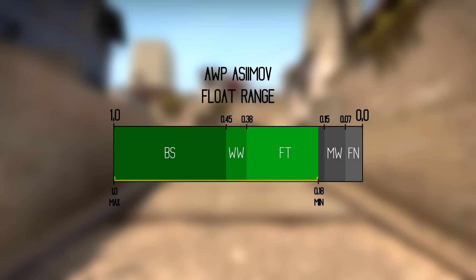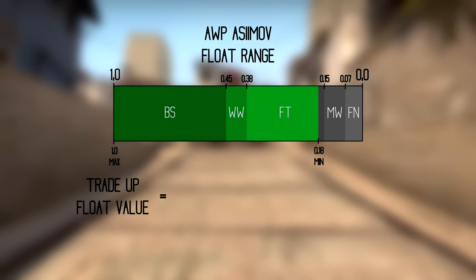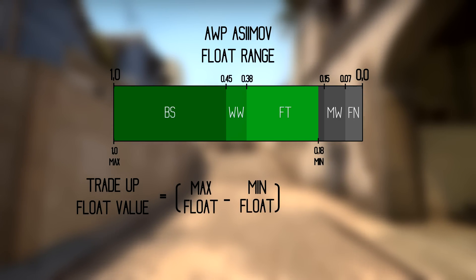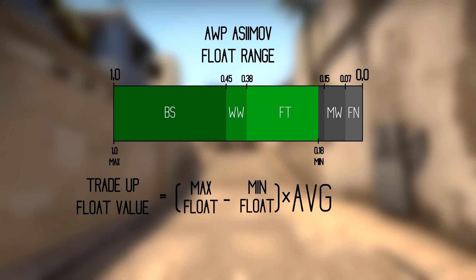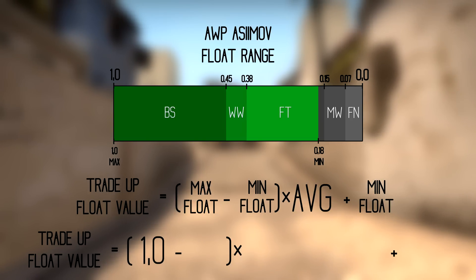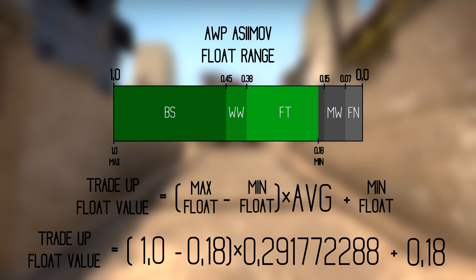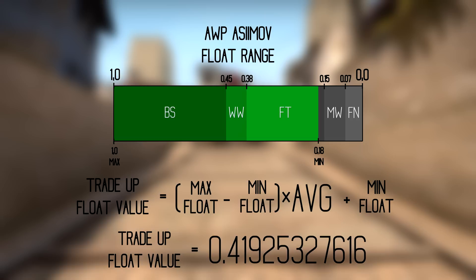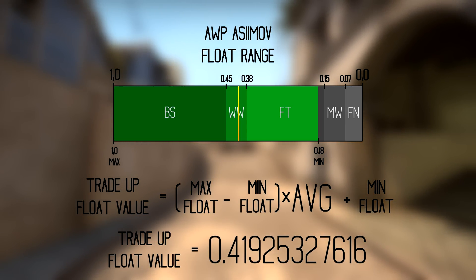The Orb Asimov has a smaller float value range than other skins. You can check the maximum and minimum float value a skin can have on CSGO Stash. The formula used by the trade-up contract is: (max float of output skin − min float of output skin) × average float of input skins + min float of output skin. The maximum float value of the Orb Asimov is 1.0 and the minimum is 0.18. Plugging in our average of 0.29, the formula gives a result of 0.419 — which falls in the Well-Worn float range, not Field-Tested.